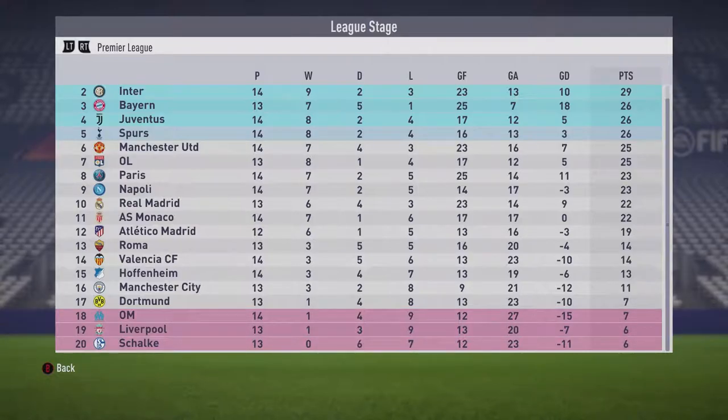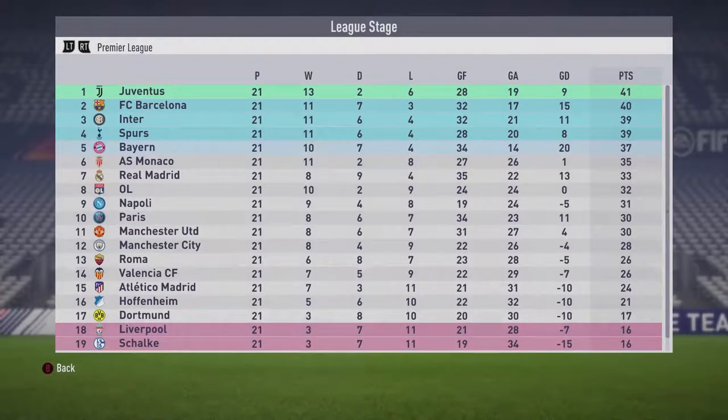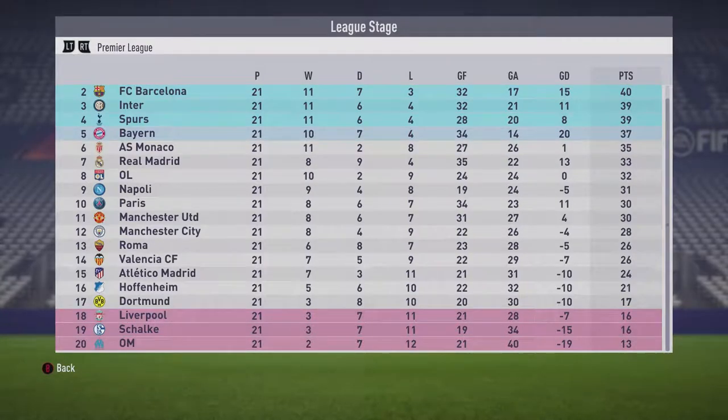We are now more than halfway through the season. Juventus are back at the top, Barcelona in second, Inter still in third, Spurs fourth, and Bayern Munich fifth — they've dropped down. Real Madrid slowly but surely crawling up in seventh. Paris still 10th, Manchester United falling off. Dortmund and Liverpool still in the bottom half — this has been a very good first half of the season.